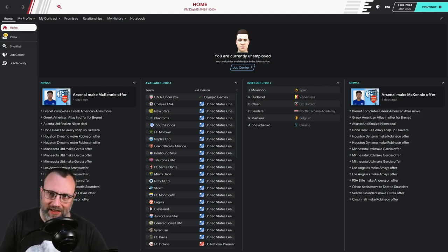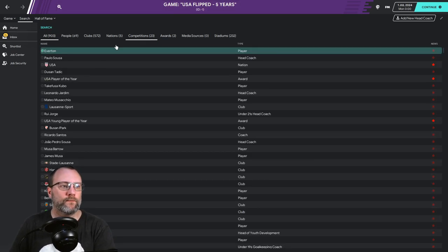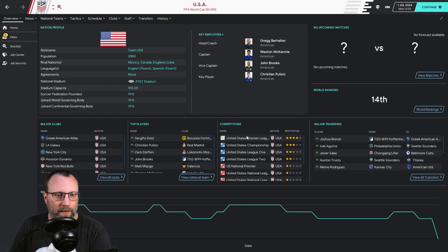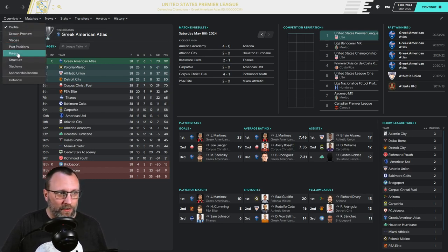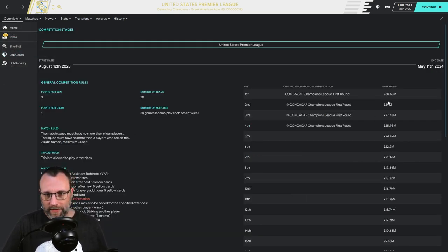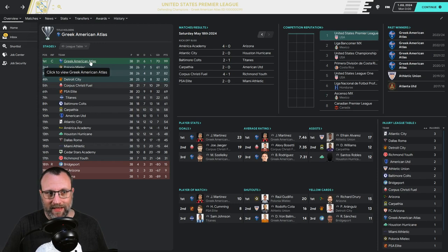Alright guys, it's July 1st, 2024. Let's start with the Premier League — who has won it? Wow, Athletic Union and then Greek American Atlas. These are teams that, you know, the Premier League does give a lot of money. Looking at the rules, I'm very curious how these teams are doing. Look at that — 30 million, 29 million. I'd be willing to bet Greek American Atlas has got some money in the bank.